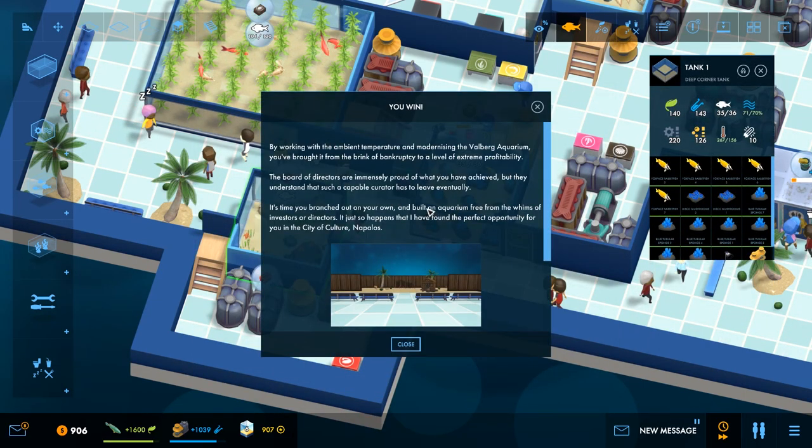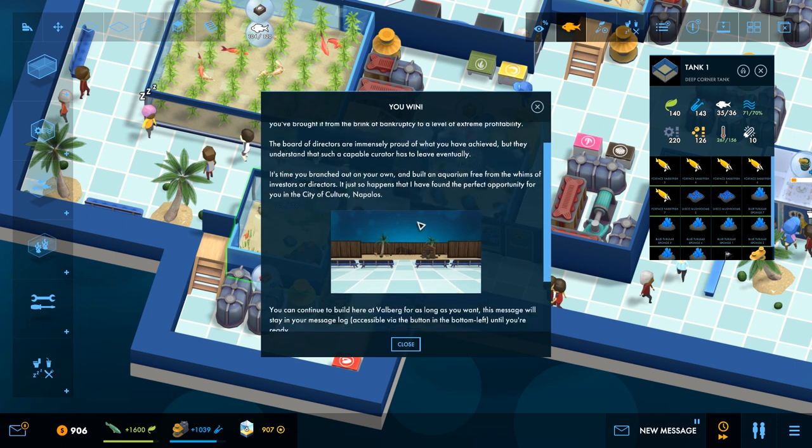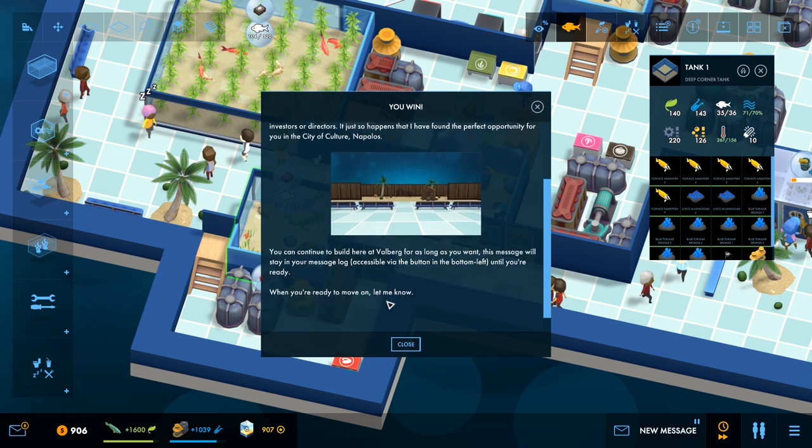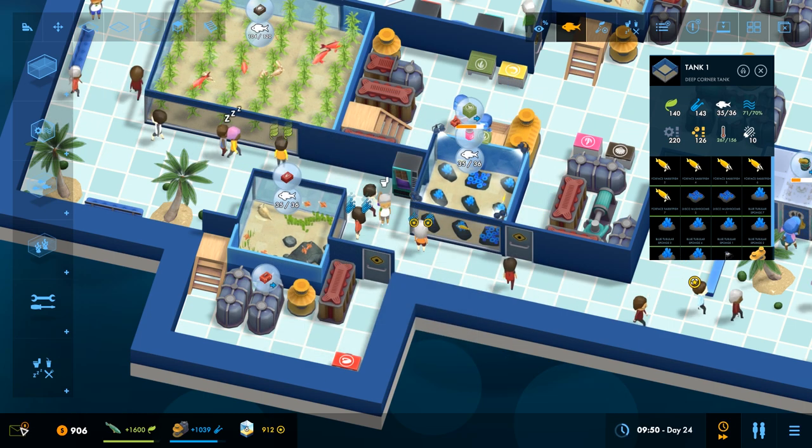You win! Well, that was quick. By working with the ambient temperature and modernizing Fallbrook Aquarium, you've brought it from the brink of bankruptcy to a level of extreme profitability. The board of directors are immensely proud of what you've achieved, but they understand that such a capable curator has to leave eventually. It's time you branched out on your own and built an aquarium in the city of culture, Napolos. You can continue to build here at Fallbrook as long as you want.